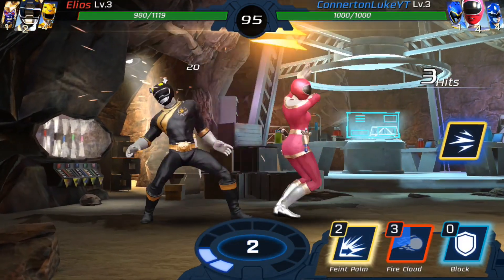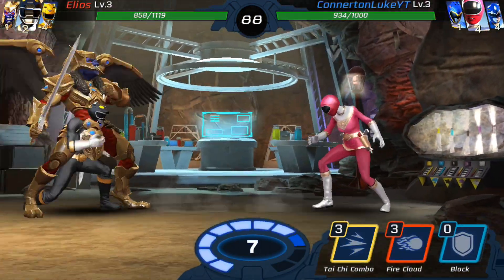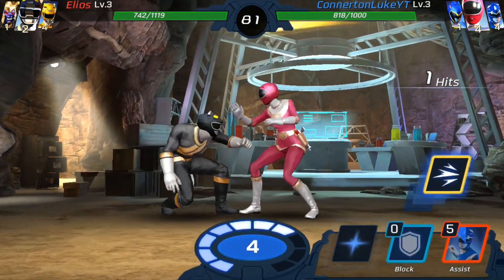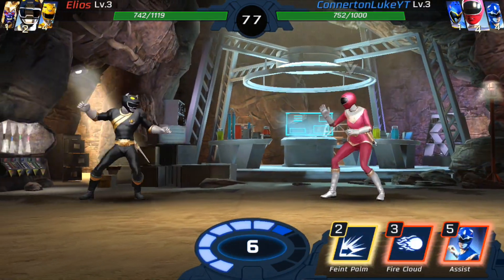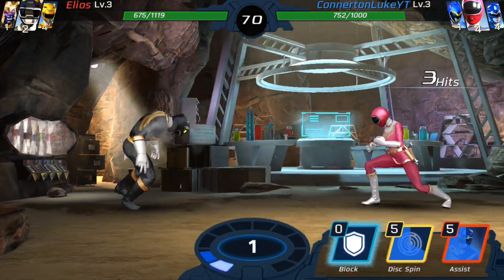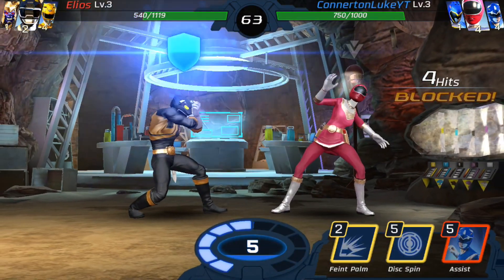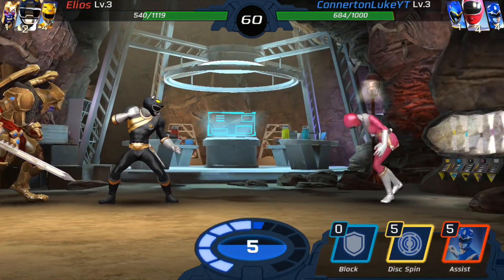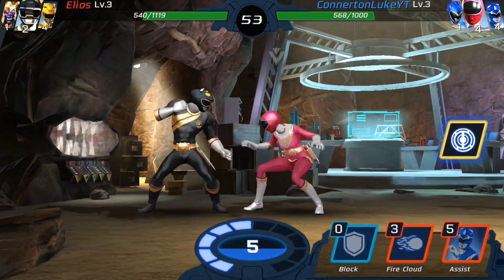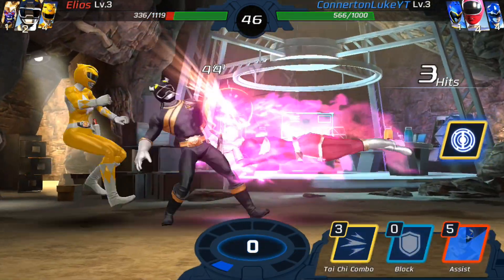This is going to be some nice combos here. Got a nice couple of hundred health off him — let's just block. I blocked too early. Let's run at him, hit him with this. Let's drop back — we dodged it, we dodged that as well. Got a couple of hits on him again, let's block just in case. Hit him with a shield. Drop back — nice, that was a nice block. Hit him with a shield — nice!